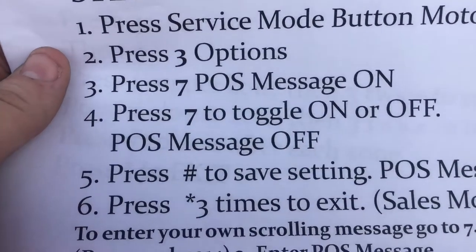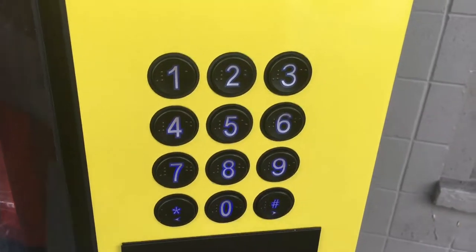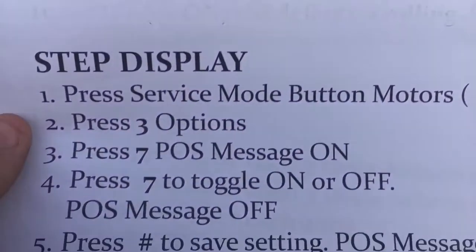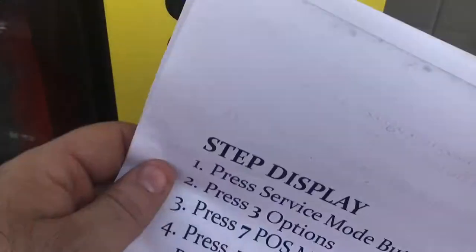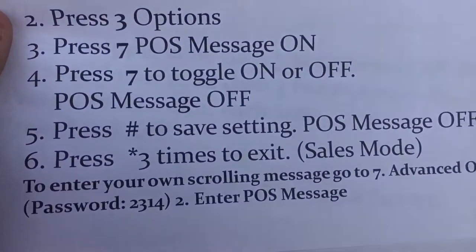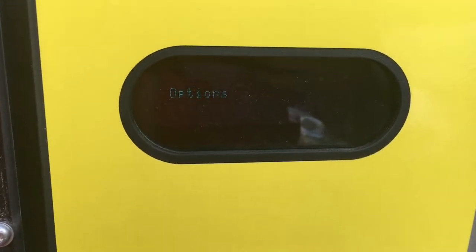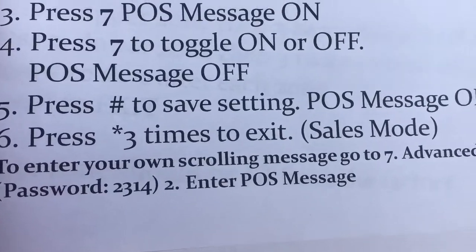We're going to press the pound sign to save that, just as it says — you can see it saved. Then we're going to press the asterisk three times to go back to sales mode: one, two, three. That's sales mode now.